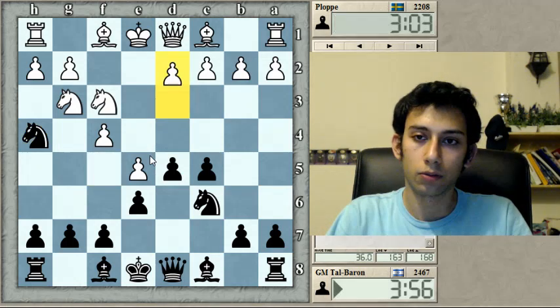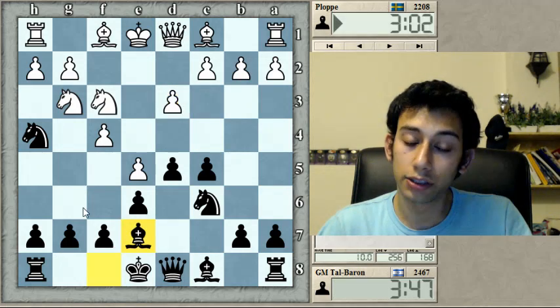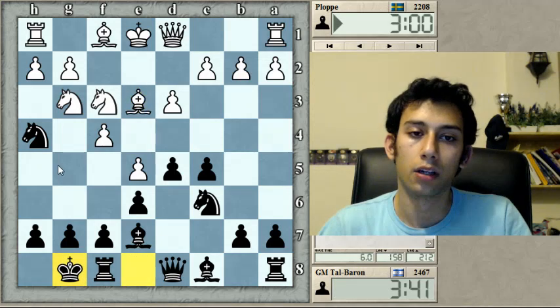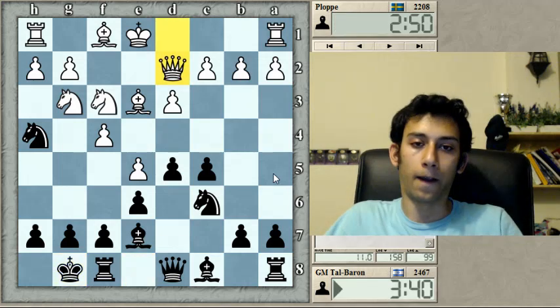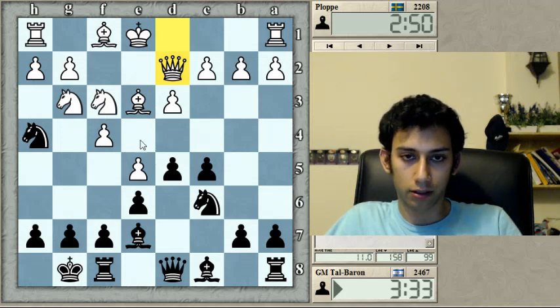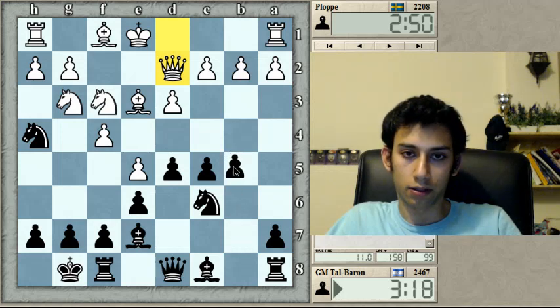I wonder why it takes him so much time — maybe he's streaming as well. Okay, d3 — humble. Let's go bishop e7, although g6 would also make a lot of sense. Now he wants to trick me but I don't think he can. I will castle. The point is that if he takes and takes, I have queen a5 check and I think I'll be well off. This guy is playing an interesting style of chess — taking would open the file in front of my king, so let's just go crazy on the queenside.